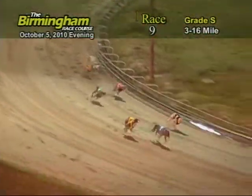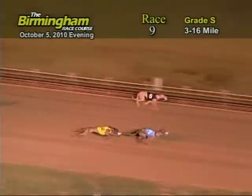As the greyhounds race up the front stretch, 2 still has the lead. But here comes the 5 as they race for home. It's going to be 2, 5, 6, 4.